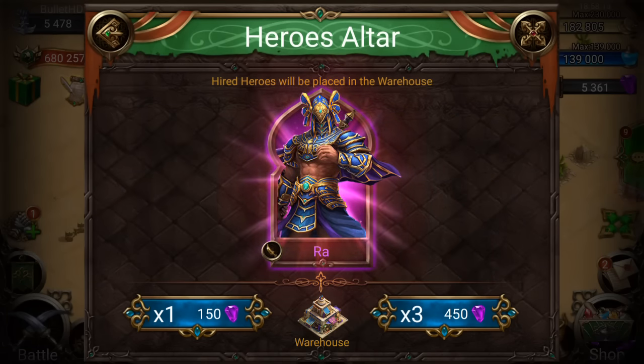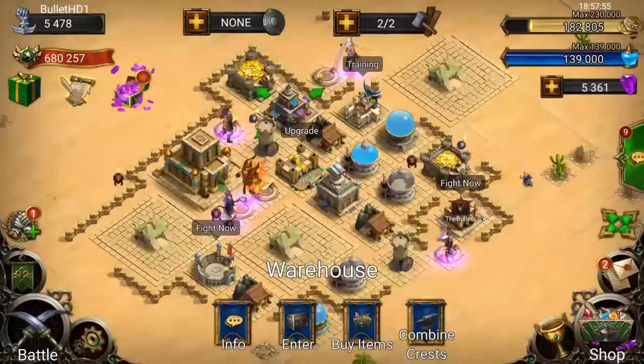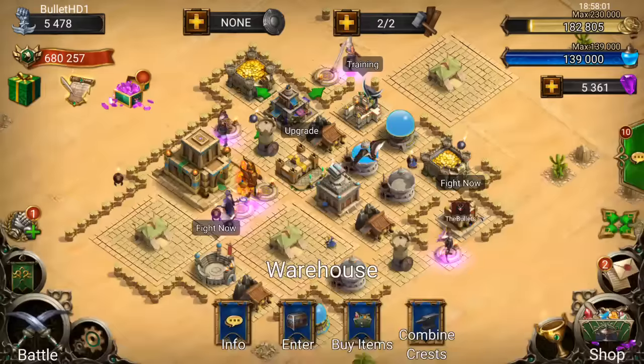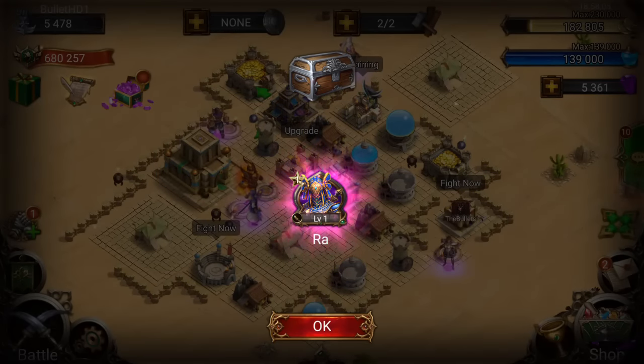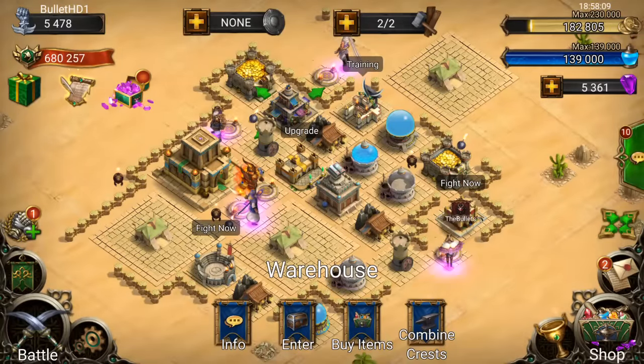What the— wow, we start. What is this? I don't even — I don't believe that. We do 1 times 1, 150 gems on our alt account and we get an RA on the first roll.